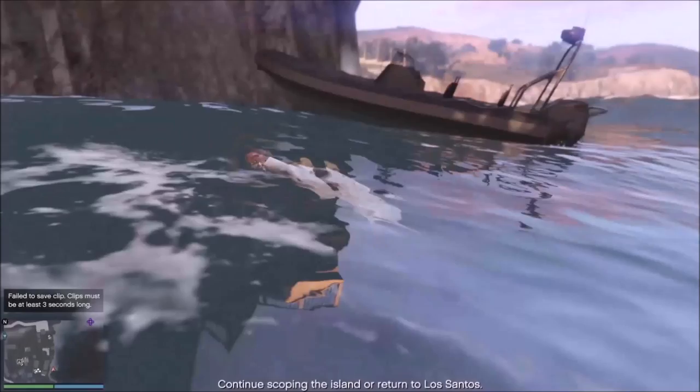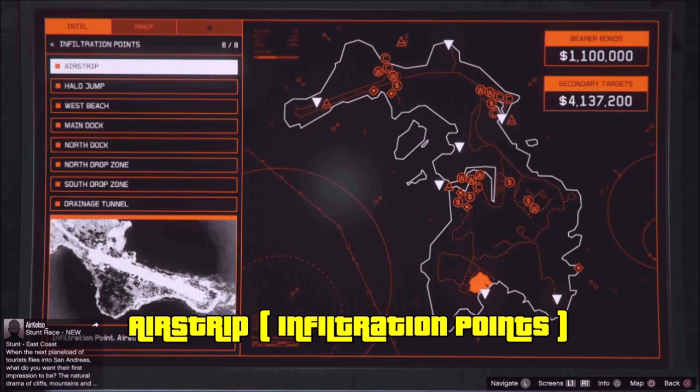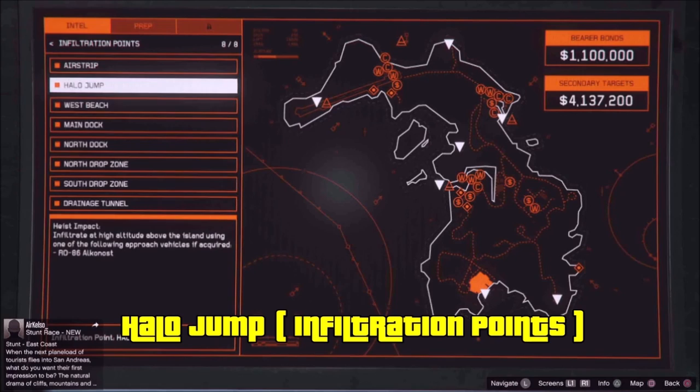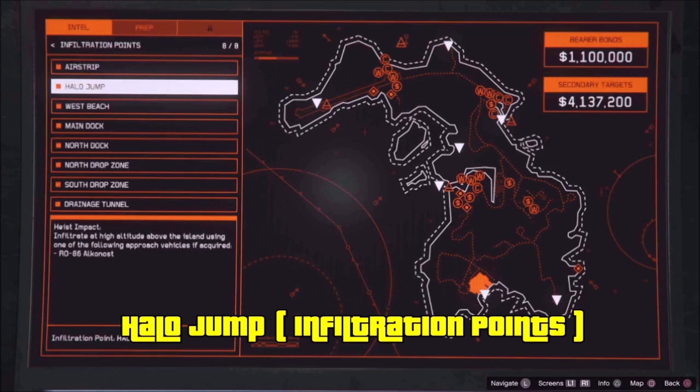Next up we have the infiltration points. The first one is the airstrip — just leave the island and it's automatically unlocked. The second is the Halo Jump. The description says you need the RO-86 plane to make the jump, but to unlock it as an infiltration point you don't need to do the mission yet — I had it automatically unlocked without doing the plane mission.